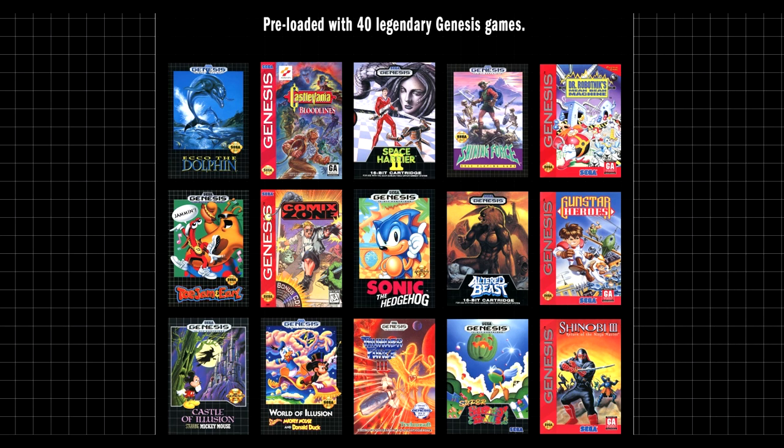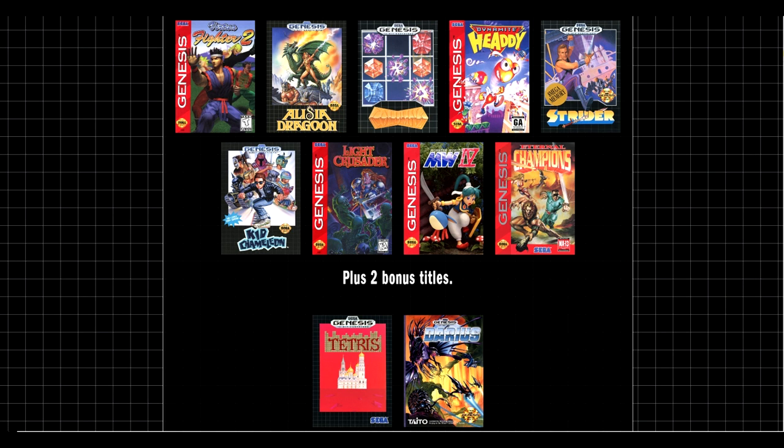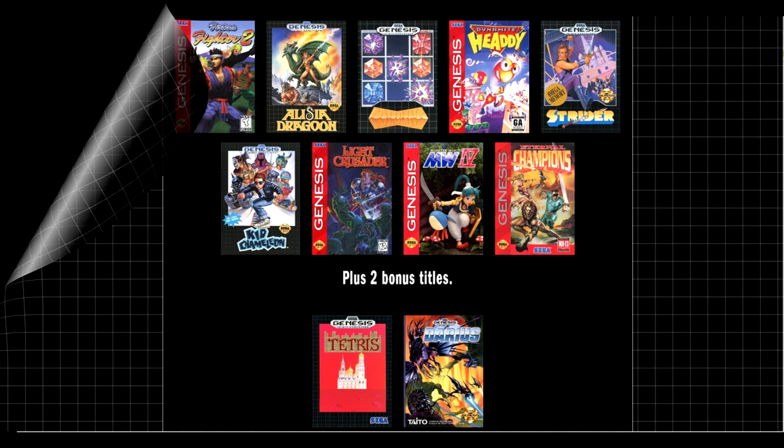What's up guys. As you may have heard, the full game list for the Sega Genesis Mini has been released and it's 42 games — we get even more than we originally expected. I want to go over every single game in this thing and let you know what I think about it. Was it a good addition? Was it not? We have 42 games, so let's get it rolling.